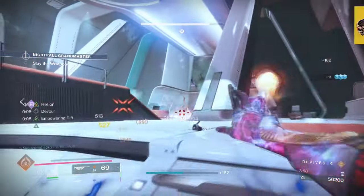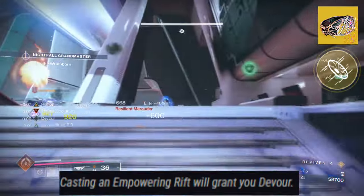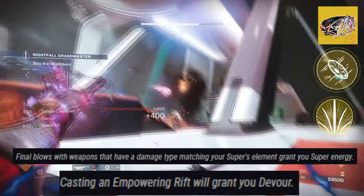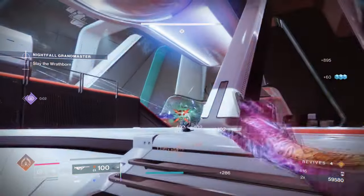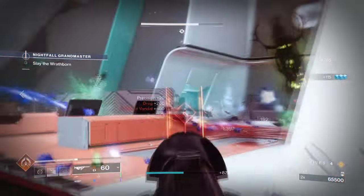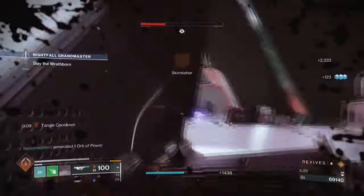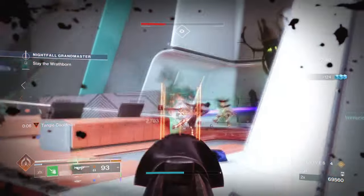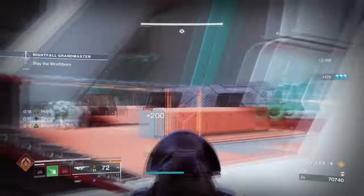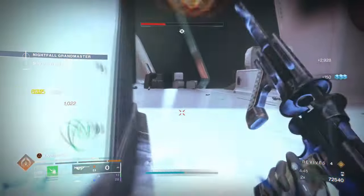Starting with our exotic armor, Solipsism, with its two exotic effects. It states: Spirit of Filaments — casting an Empower Rift will grant you Devour. Spirit of Harmony — final blows with weapons that have a damage type matching your super element will grant you super energy. This combo is great for any build where a user has an elemental weapon and super combo they really want to use while also getting rewarded in the process. Getting free Devour and super energy with little effort will generally provide a better experience for players who don't want to faff about. This has worked out well for me as it's easy to use and activate, but most importantly it will expand my fragment and aspect slots to try something new instead of the same old setup.